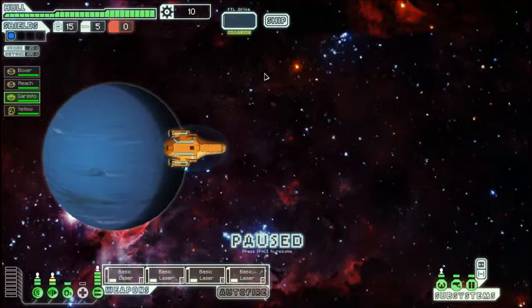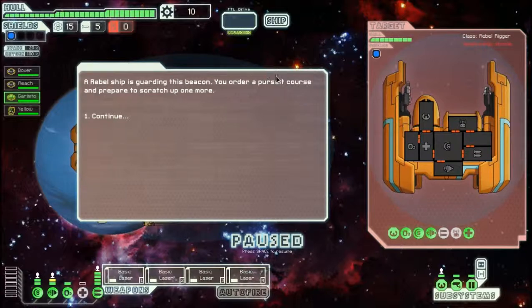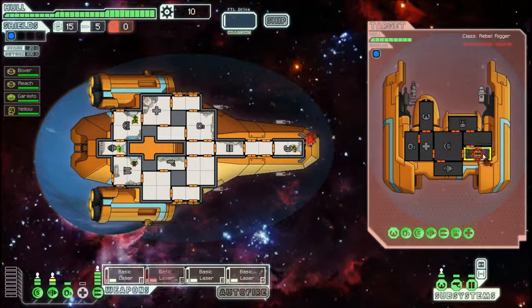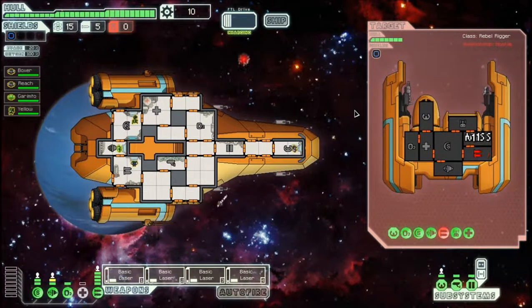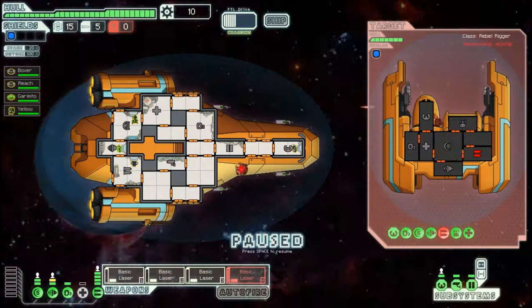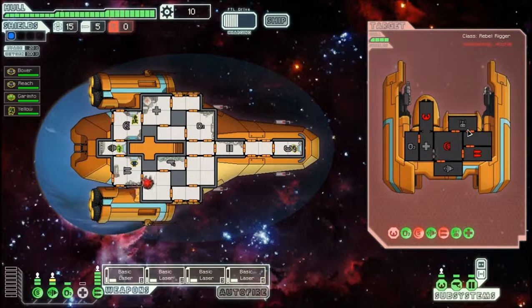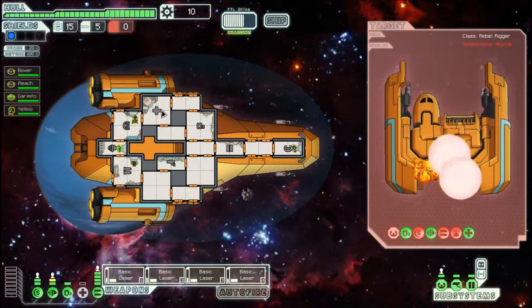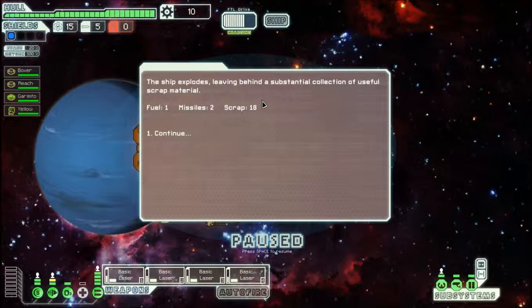Let's see what we find in the first sector. A rebel ship is guarding this beacon. This ship is dangerous — heavy laser, beam drone, missile launcher. Let's concentrate fire on their weapon system. If we can take that out, our ship should be safe; the beam drone can't really hurt me. As you can see, this ship can just lay down a withering barrage of fire. Next we target their shield generator and helm, taking those out. The ship is now completely helpless. Having taken no damage, we've destroyed it — and got one fuel, two missiles, and 18 scrap.